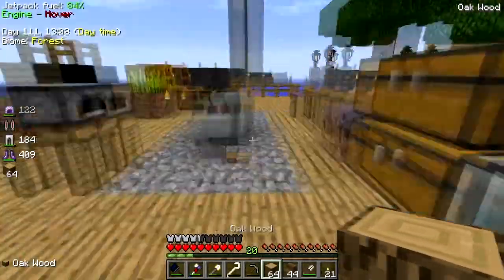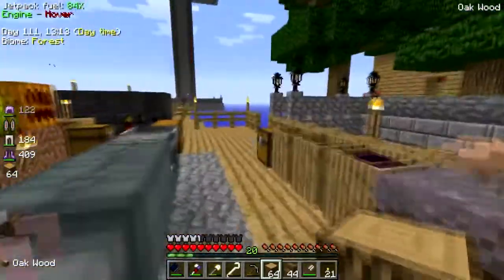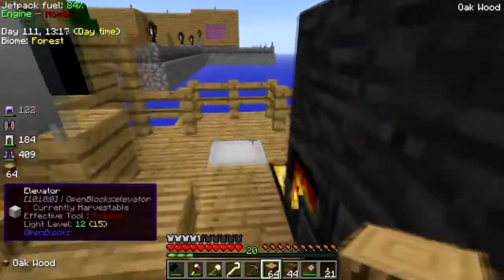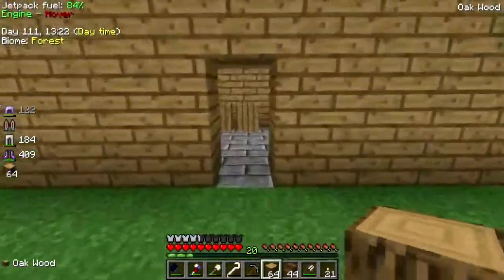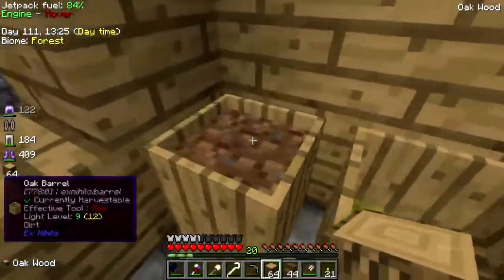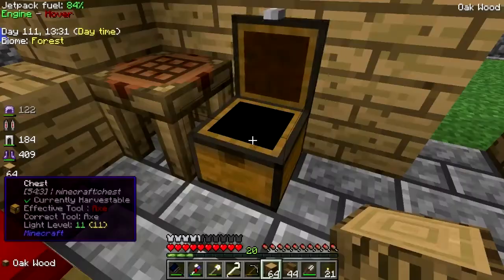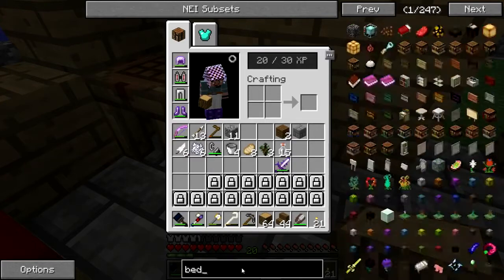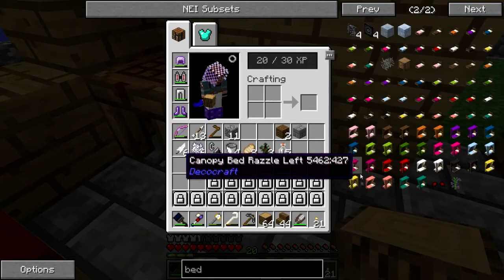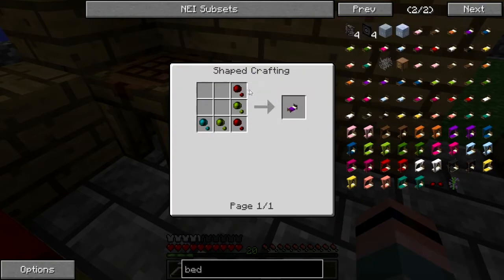Do I have iron bars chilling? I think I do. We gotta make the bed first - gotta make them a bed, gotta make them some furniture. You can't just put them in there with nothing, that would be cruel. We could use the carpenter bed or just a purple single bed - we'll do that.